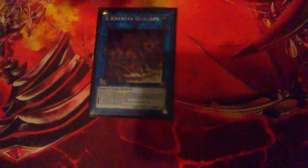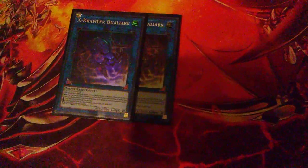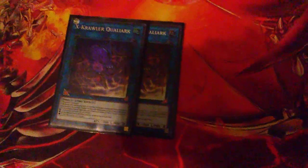Next up we have the link monsters — X-Krawler Qualiark... honestly I don't know how to say the names. All of them say: if this card is destroyed by battle or leaves the field because of an opponent's card effect while the owner controls it, you can target up to two Krawlers with different names in the grave and special summon them. But for this one, its effects apply based on the number of Krawlers you control — at two, all monsters you control gain 300 attack and defense; at four, your opponent's cards and effects cannot be activated during the battle phase; and at six, your monsters can attack directly.